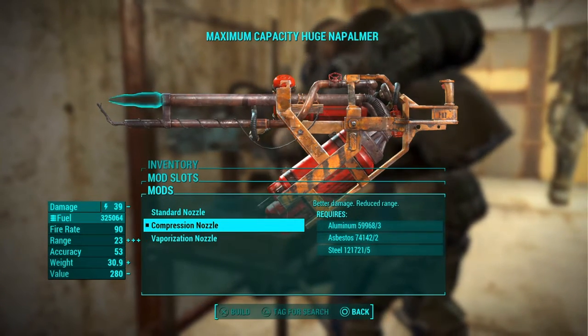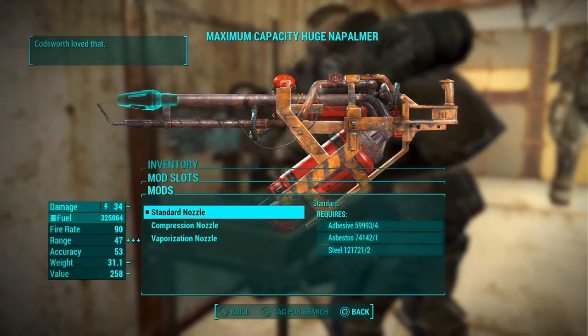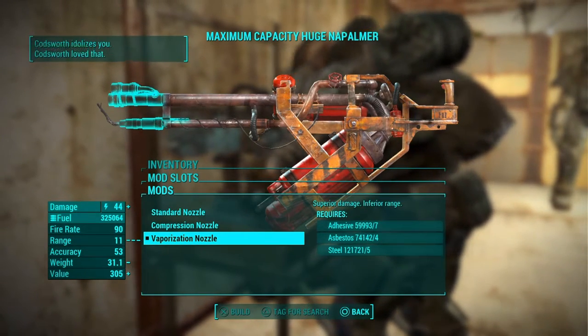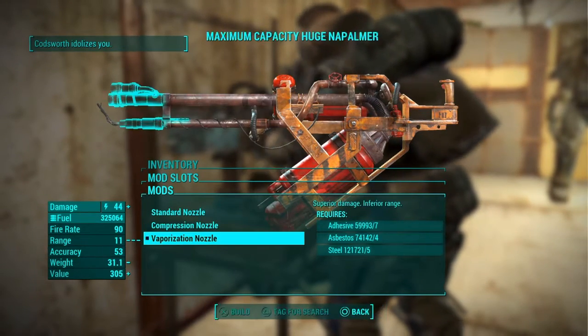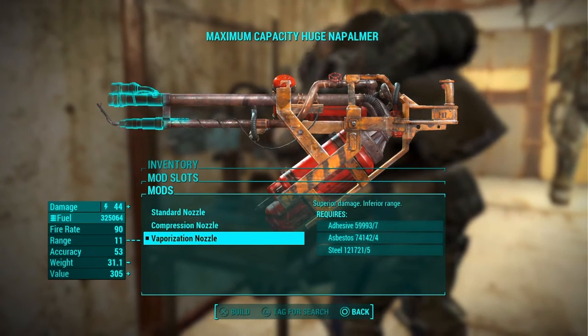Once you have the vaporization nozzle, all you have to do is cycle through: compression nozzle, standard, compression, vaporization, compression, standard, compression, vaporization. Look at this — Codsworth instantly idolizes me. If you want to keep maxing that out, just do this over and over again.